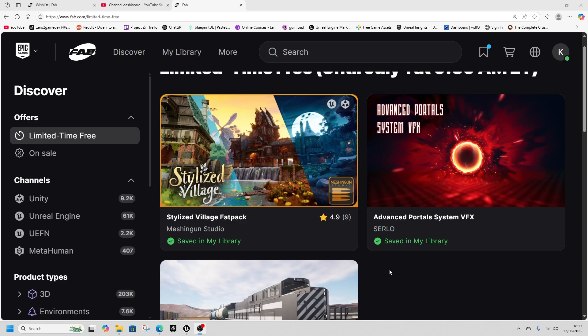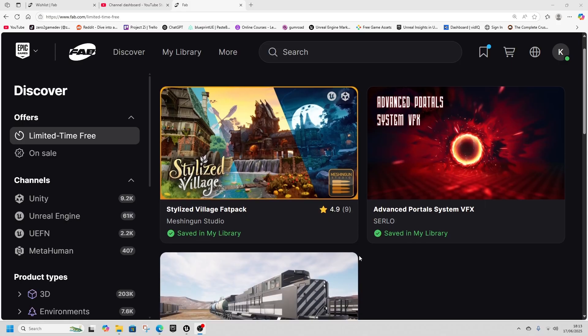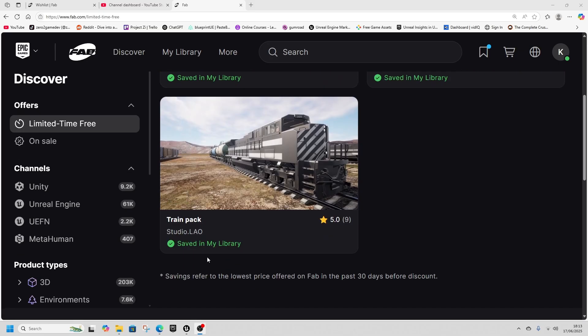It's Fab Tuesday — the Tuesday of every other week where we get free assets. Every 14 days, Epic gives away free assets. And today we've got the Stylized Village Fat Pack, the Advanced Portal System, and the Train Pack.